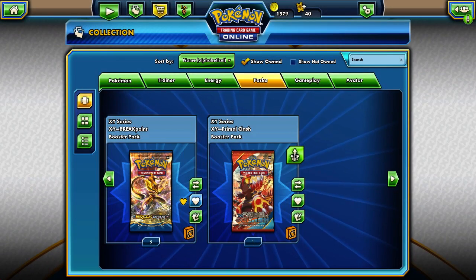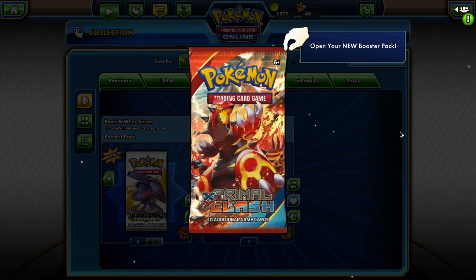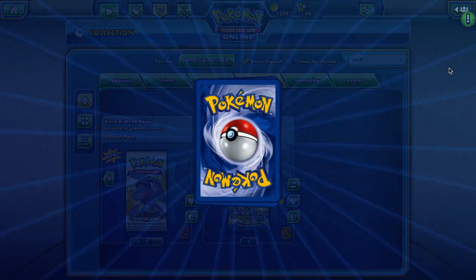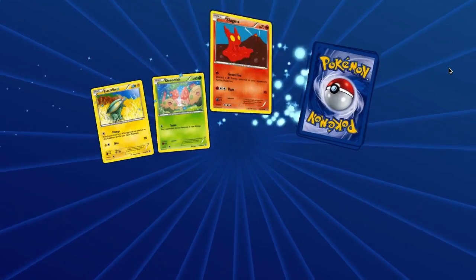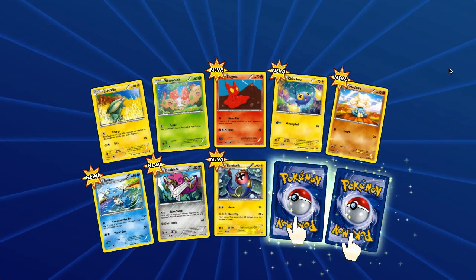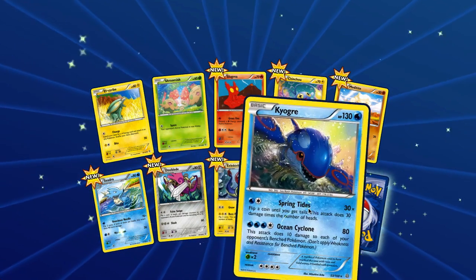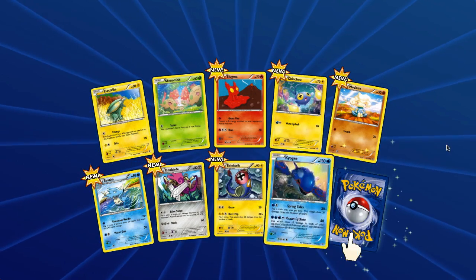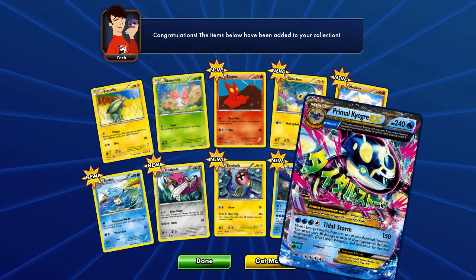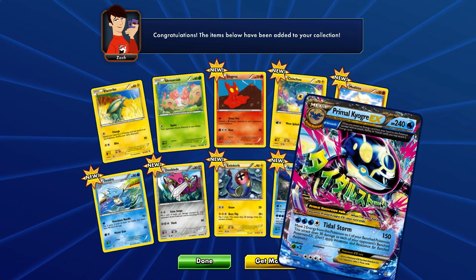Now we're going to do the Primal Clash one. Let's see — come on, let's do this. Seadra, and electric. And — oh, Kyogre! That's the rare. We got a Kyogre rare card. And — oh my God. We got a Primal Kyogre EX card!